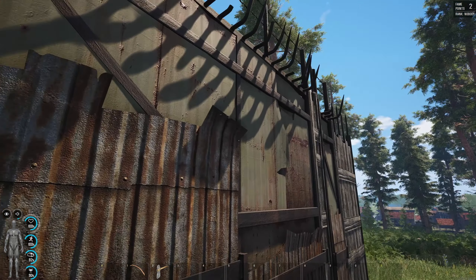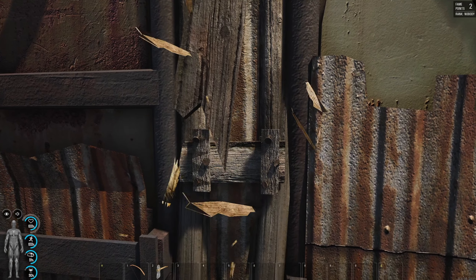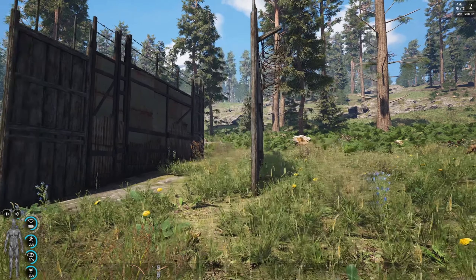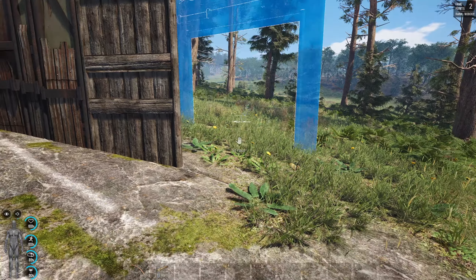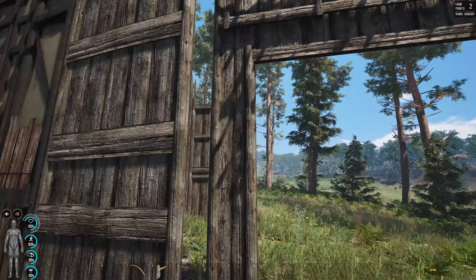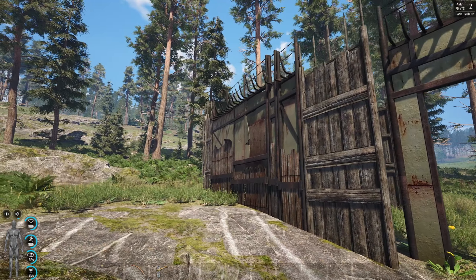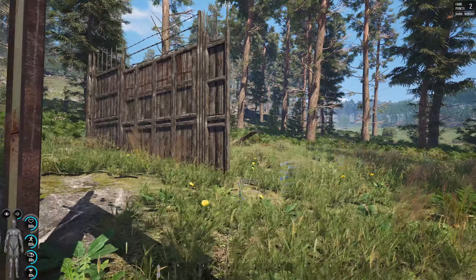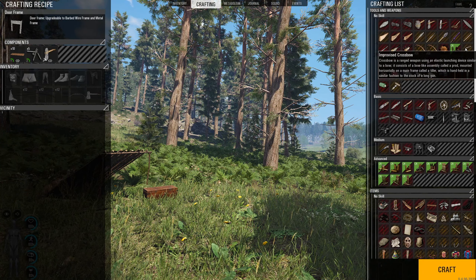This wall is a bit longer so it's probably better protected. This is very important to know because it can make a big difference to your base being raided and having a well-built base. You can do this to different things - like you can make a doorway, tap F to upgrade it, and you can see the barbed wire on this side too - make sure you've got it the right way. Upgrade it again and it goes to metal. Base building is a huge part of Scum right now, even though it wasn't originally intended to be.